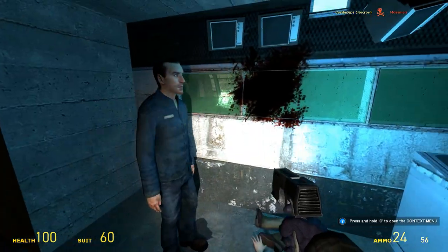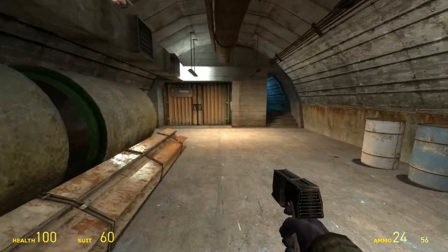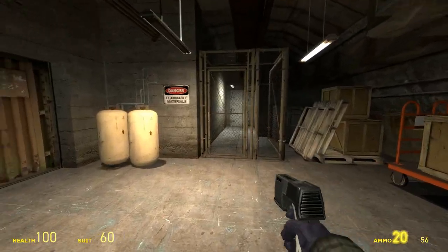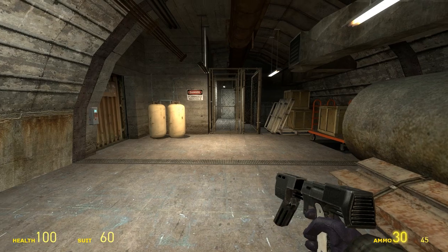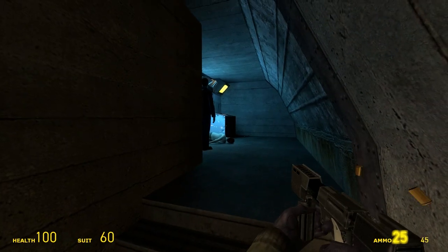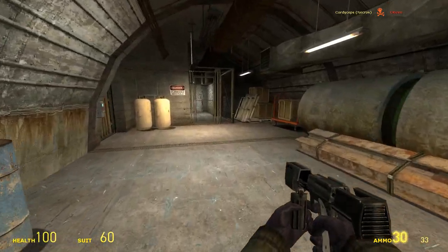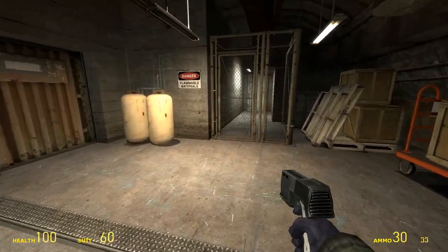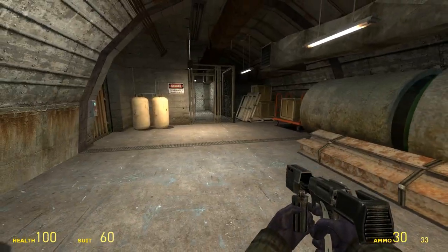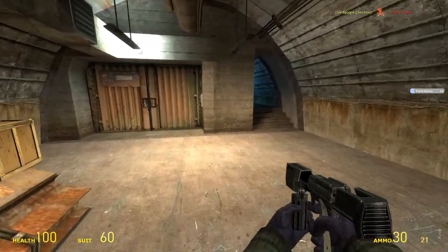Right off the bat we have Alyx's gun, and it works pretty well. Whoa — when did Alyx get so much firepower? It's an SMG, that's pretty sick. You can right-click to transform Alyx's pistol into an SMG. I did not know it did that. Here we have a Combine and he got absolutely obliterated — Alyx's gun is pretty awesome.